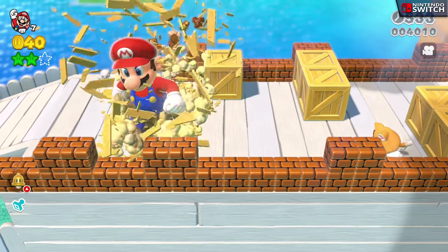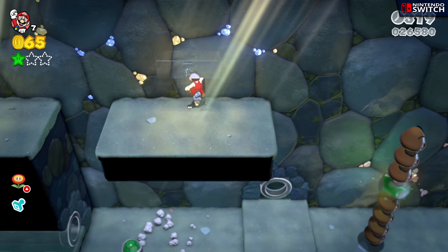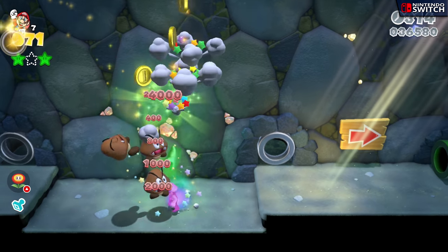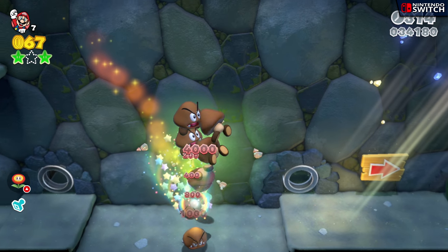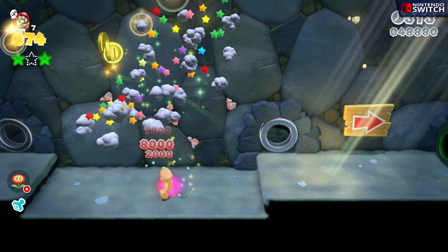Regardless of which mode you play in, the game's performance still seems to maintain its locked 60fps from before, with the only hint of a frame drop being one instance where I collided with a group of Goombas. But upon a later review, it seems that this was an intentional skipped frame to sort of emphasize the power of the hit, instead of an actual slowdown in performance.